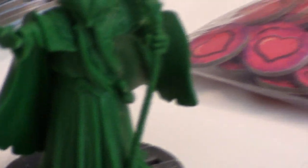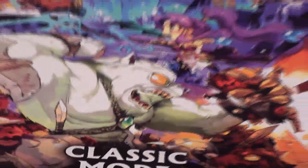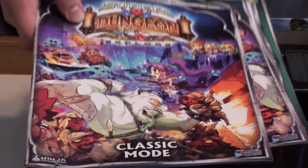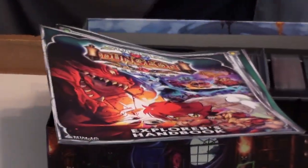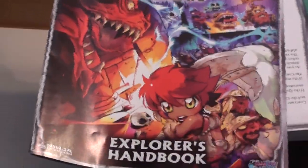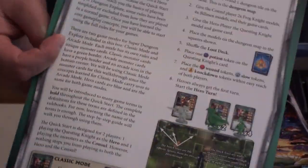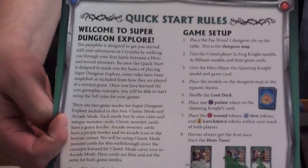These all come preassembled, so there's actually no assembly work to do. The only thing we had to do was punch the tokens out of the cardboard sheets. This also comes with rules for classic mode, which is where players take heroes and one player plays the console, which takes care of all the bad guys. We have the Explorer's Handbook, which is a quick reference guide, and a quick start manual for you to jump in and start Super Dungeon Explorer right away.